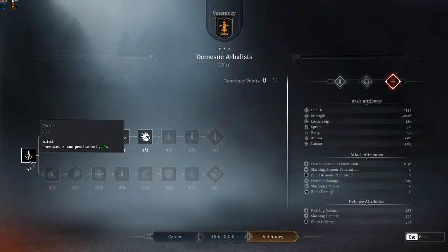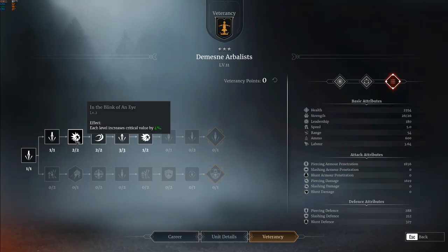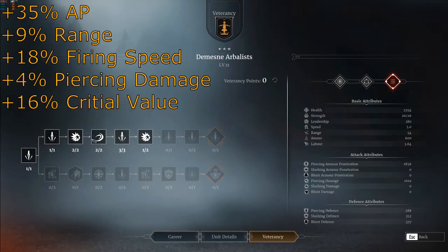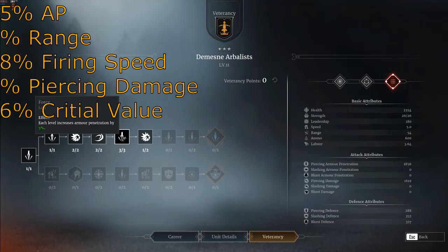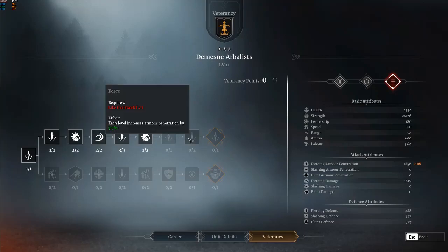Into the veterancy lines — both are viable, but my personal favorite is the top line, which focuses more on direct damage dealing through range and armor penetration. The top line grants plus thirty-five percent armor penetration, plus nine percent range, plus eighteen percent firing speed, and some small boosts to piercing damage and critical values. The armor penetration and critical values allow large damage output versus high armor units, and the range applies to both the direct auto fire range and the drop-off for firing out of range.